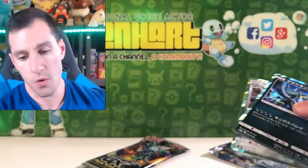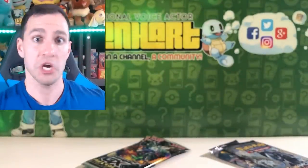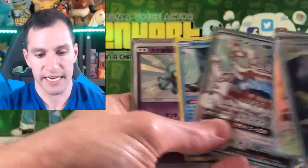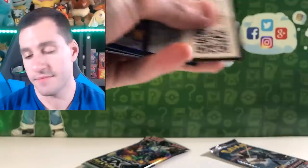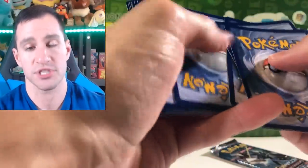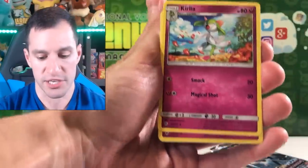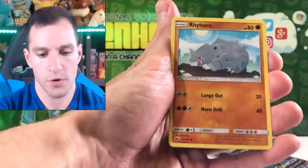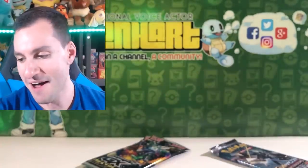Seriously — oh, we have actual holographics too! Lycanroc, everybody! This couldn't be going any better. We got some Hyper Rares, we got the Shiny Guzzlord, Articuno Holo, and of course that Full Art Cynthia. I am in shock right now. Alright, let's keep things moving. Rhyhorn, Simipour, and a Dark Raichu Holographic. The pulls just keep on coming!